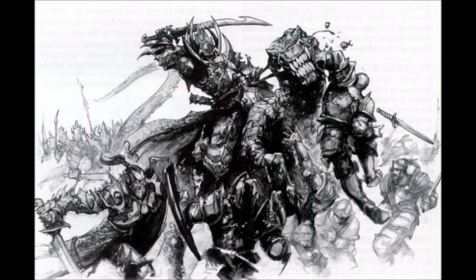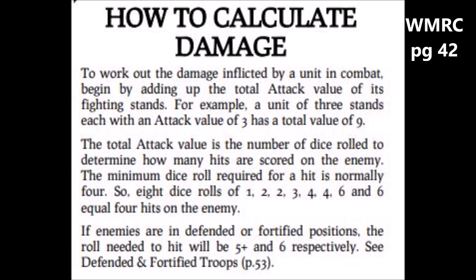Once you've established how many attacks each of your stands in combat can make, and also against which enemy unit those attacks will be made, all that is left to do is to work out the required roll to hit. Page 42 of the rulebook tells us that the basic score on a d6 required to hit the enemy in close combat is a 4, 5 or 6. If the enemy is in a defended position, then your chance to hit is reduced to a 5 or 6, and if the enemy is in a fortified position, the chance to hit is reduced to a 6.